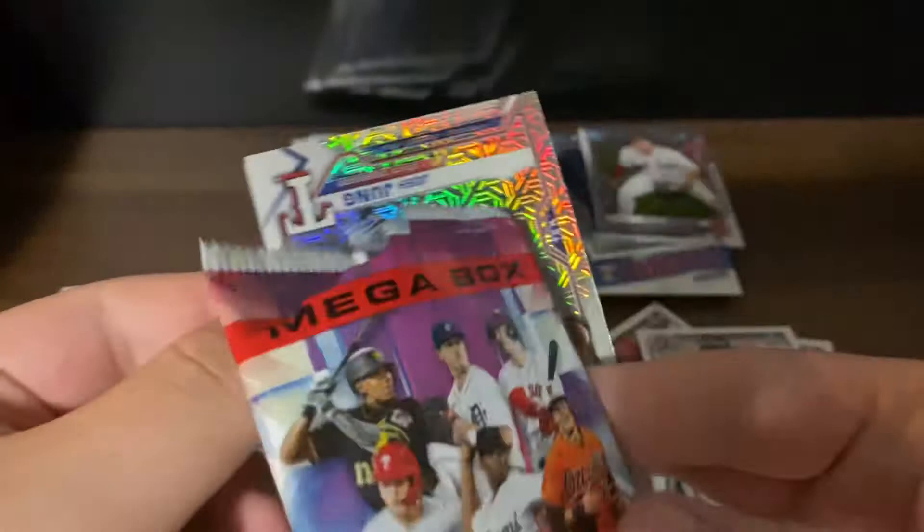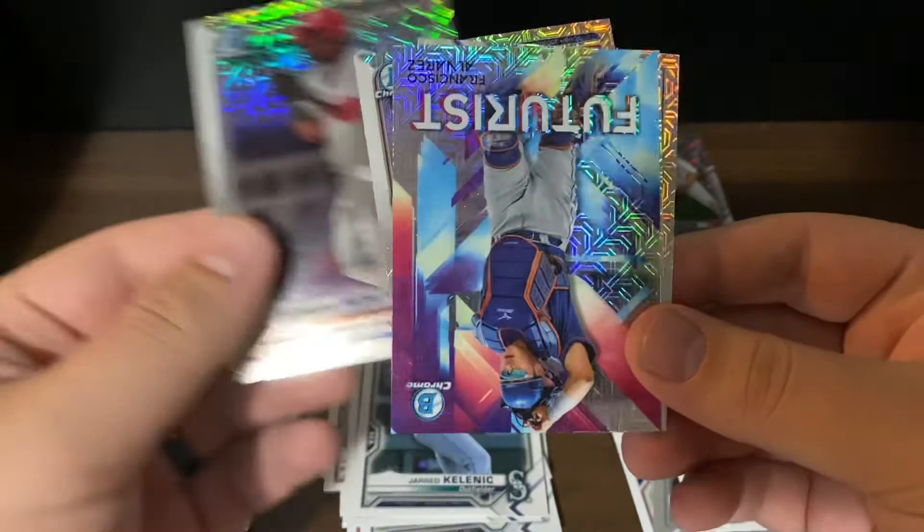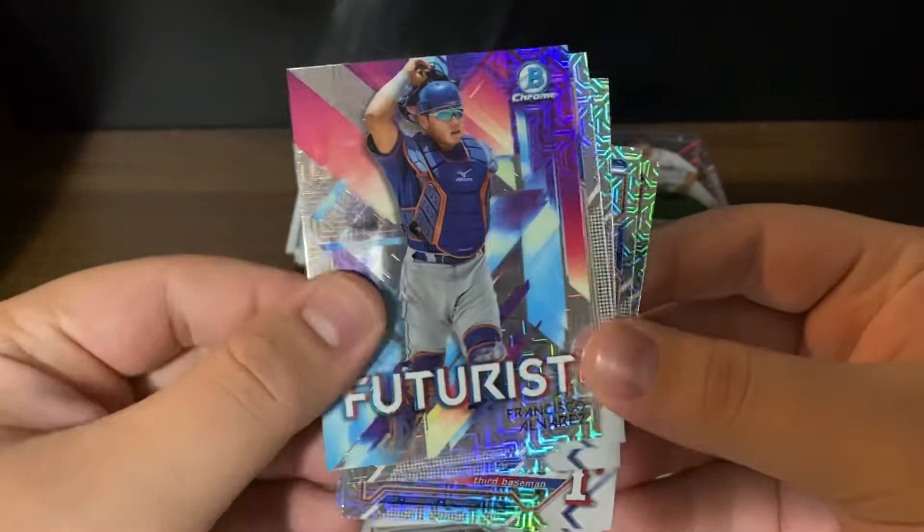We have a Josh Jung, an Eury Montero — can't say his name — a Futurist Francisco Alvarez, Francisco Alvarez again, and George Kirby. That's the last mojo pack done.